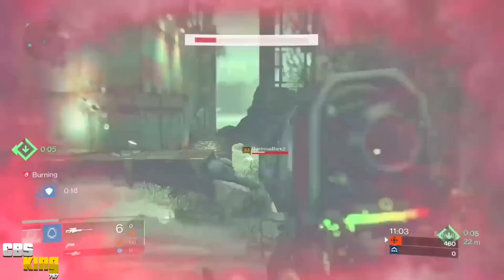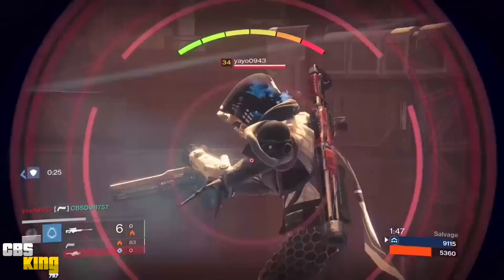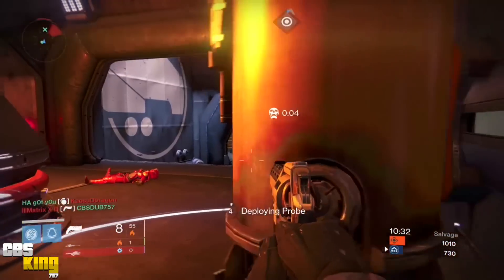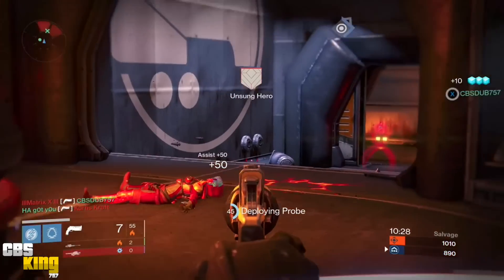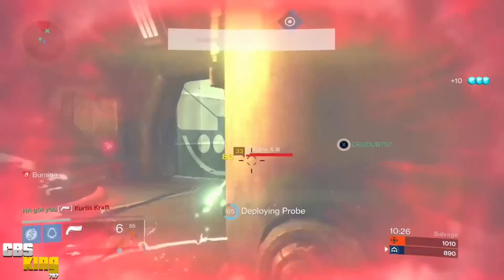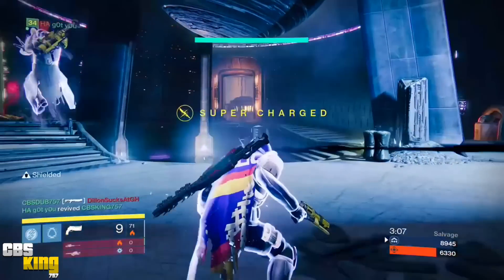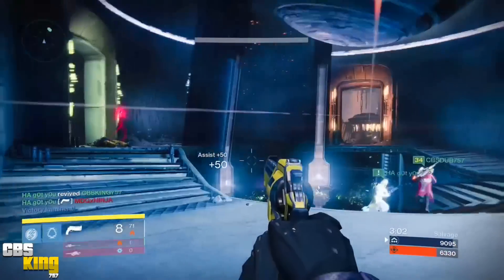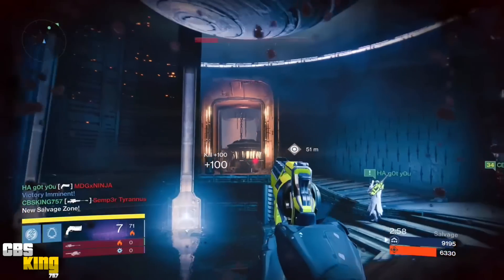In PvP and Crucible, you also don't have to worry about when special ammo spawns. The Icebreaker hits very hard and was used extensively during year one of Destiny, especially in raids. It came in handy for the Vault of Glass and for Crota's End during the thrall run, where the Icebreaker perk helped clear the way through the maze.